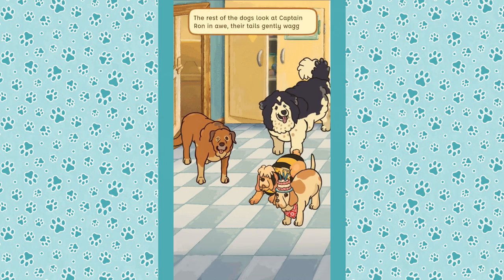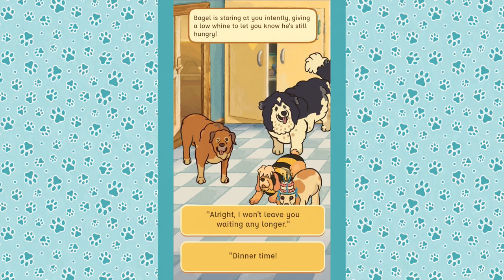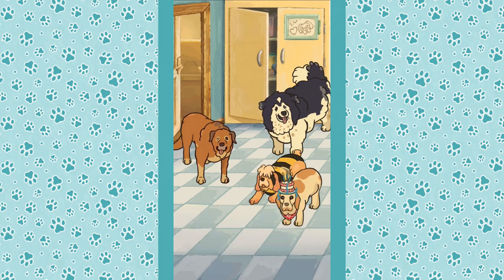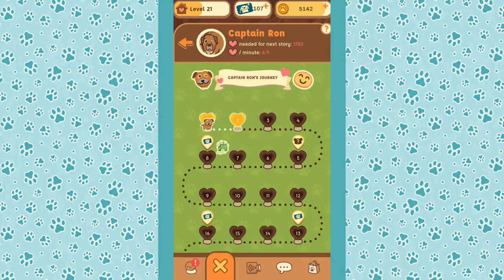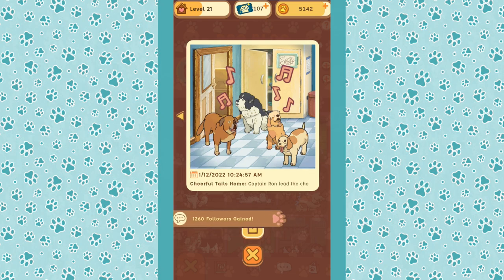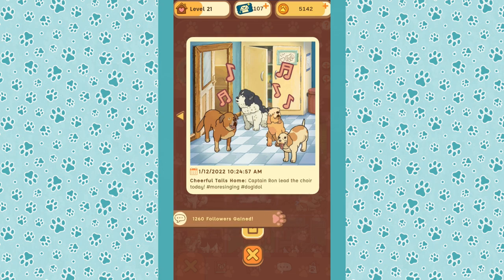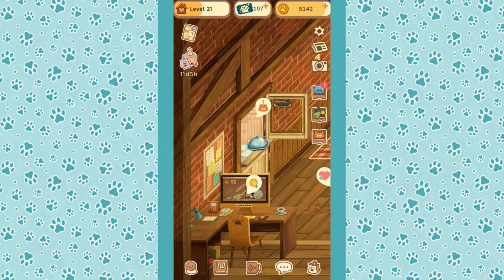Now everybody stops because they're excited about food! Captain Ron lets out a commanding bellow and all the dogs fall silent — whoa, how'd you do that, Ron? Captain Ron looks around at the other dogs — it seems like he's told the others he's in charge from now on. The rest of the dogs look at Captain Ron in awe, their tails gently wagging. Bagel is staring intently, giving a low whine to let you know he's still hungry.